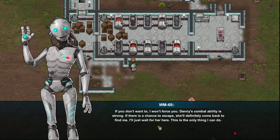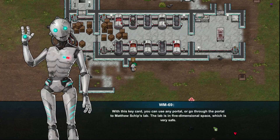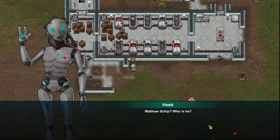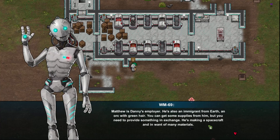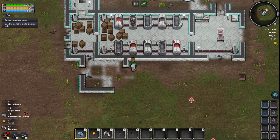'What do you plan to do next? I want to rescue Danny. You look strong, could you help me? My combat function is disabled in offline mode, I can't do anything alone.' 'I don't think I can beat them.' 'You don't want to — I won't force you. Danny's combat ability is strong, if there's a chance to escape she'll definitely come back.' This is the portal key card — you can use any portal or go through to Matthew's ship lab. Matthew is Danny's employer, an orc with green hair. He makes a spacecraft.